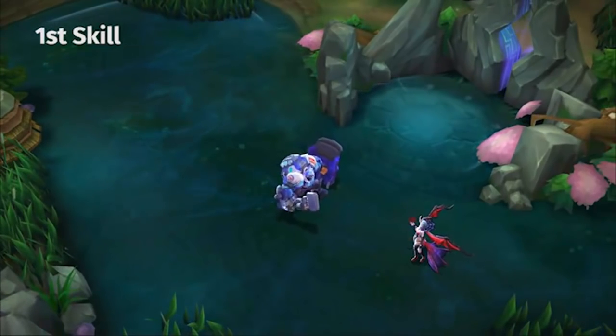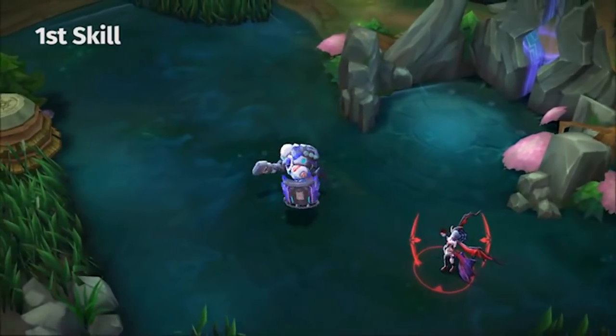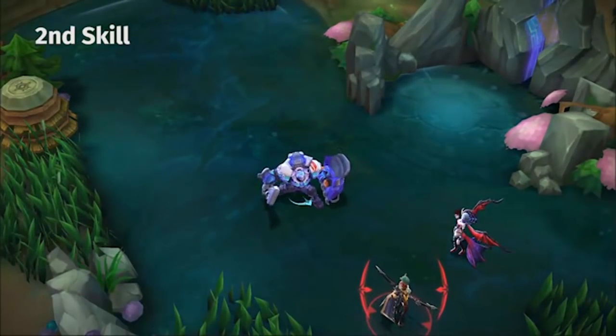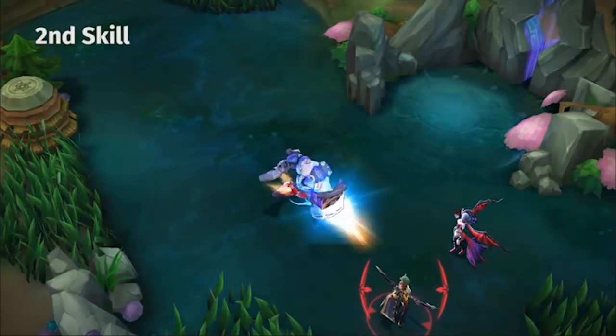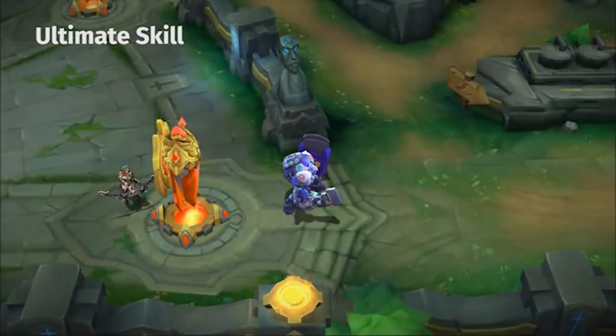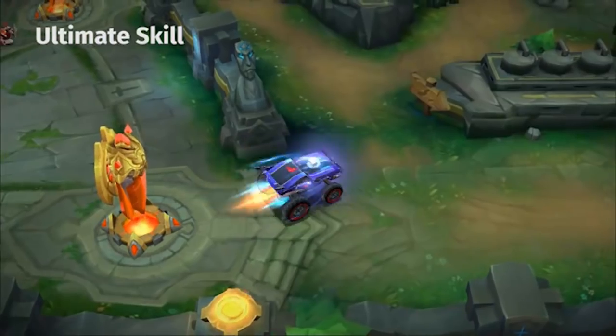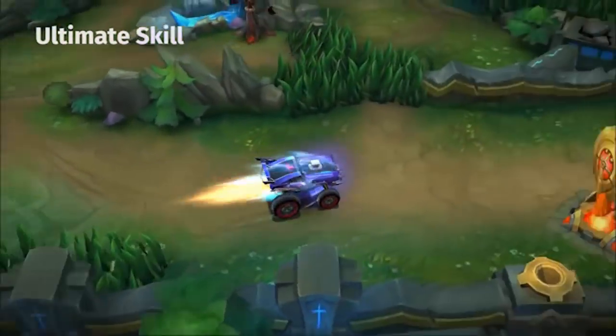His first skill is Iron Sack. It upgrades his pliers — the next basic attack deals magic damage based on the hero's armor and it lowers the enemy's movement speed. If the target is affected by a slowing effect, they will be stunned.